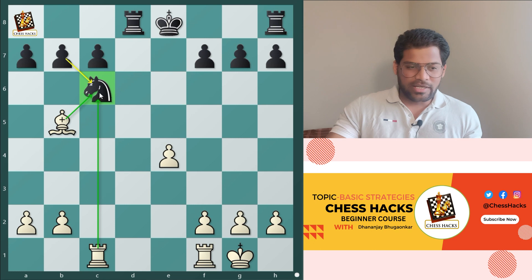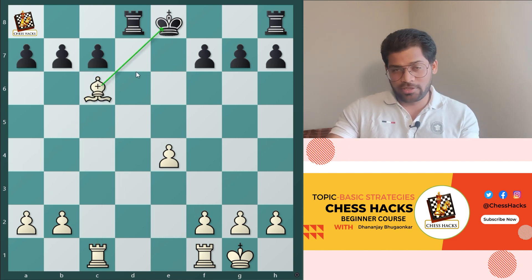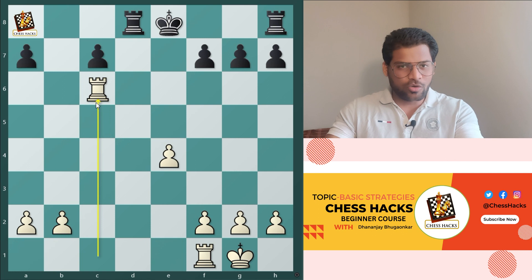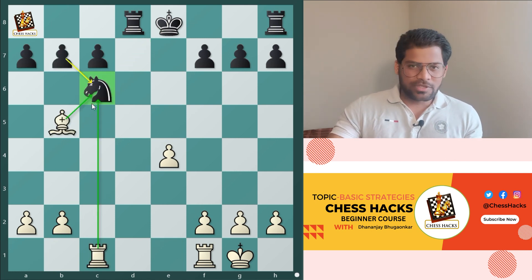So if I am capturing this knight with a bishop, it will be a check to the opponent's king. The opponent will recapture with the pawn, and then again I will capture with rook takes c6. So basically I am getting a good exchange. This is called basic strategy — capturing a piece which is attacked twice.